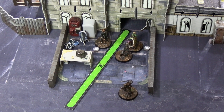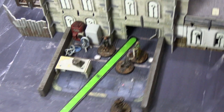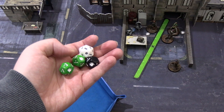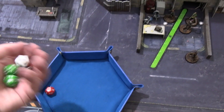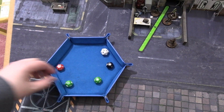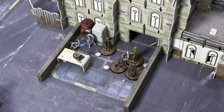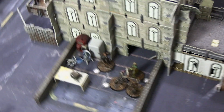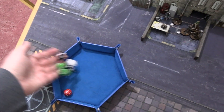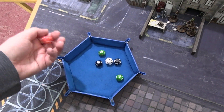The first raider outlaw without power armor activates and charges in with a massive green movement distance — more than enough to reach the settler. He swings his machete with the charge bonus green die on top of the normal green and black. He's hitting on fours — it's a seven, which comes down to six. That's a whiff. The second raider outlaw charges in, now getting a green die bonus for outnumbering, with a black die for the charge bonus — double green, double black. A three already hits, giving four damage versus one armor. If she doesn't block it, she's dead.